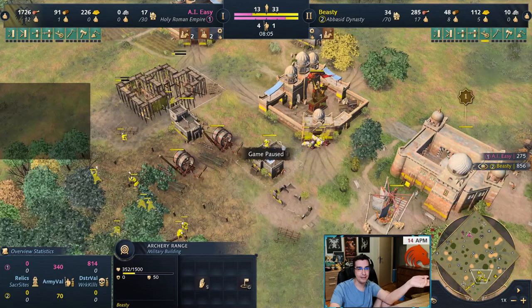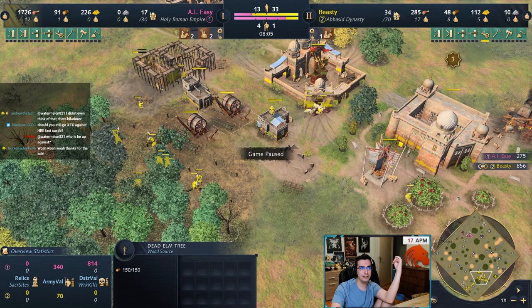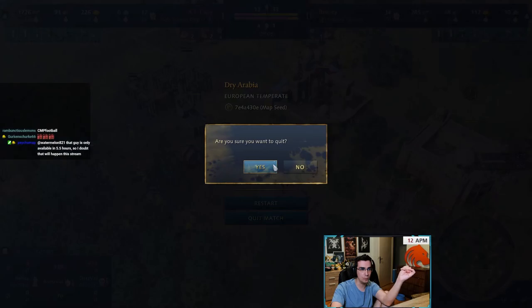Against HRE for example, you do want to go horseman camel archers, because if you don't and they're rushing castle, they will simply be able to pick up all the relics. That's in a nutshell how you play the eco wing — what your goal is and how you should transition out. Whenever you don't know if you should be getting more wood or food, just look at what you're making: horsemen need a lot of food, spearmen need a decent amount of food, archers need a crapload of wood. Now let's go into the next one: military wing.